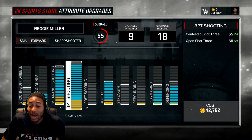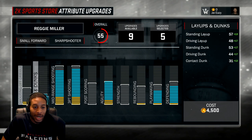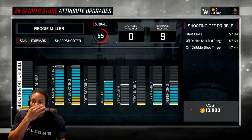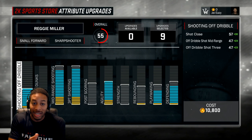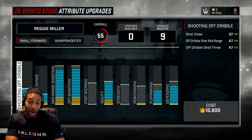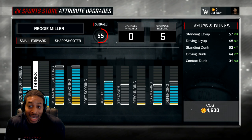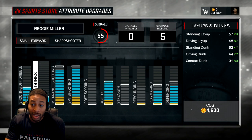Right now we're sitting at an 85 three-pointer, which we will upgrade later. You're going to have an 85 mid-range jump shot — that's plenty good. I played all last year with an 85, and I was splashing. An 85 is going to be a hell of a lot better than what anybody's going to have right off the bat. Depending on how important shooting off the dribble is — you are a sharpshooter, so you do want to do it. Layups and dunks don't go that high anyway, but getting them to 70 is really good for you.